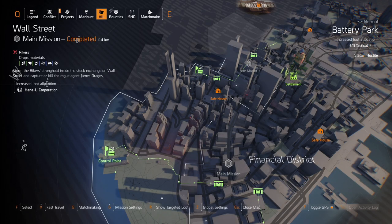The first thing I suggest doing is capturing the boathouse control point, because we'll use it to fast travel between a few locations to make things quicker. And with the time gate, we don't want to be wasting any time completing activities.